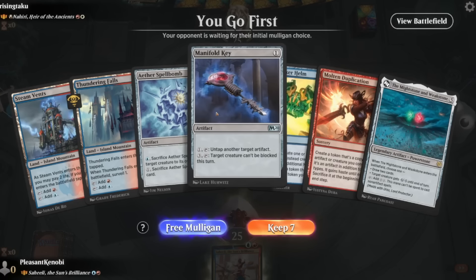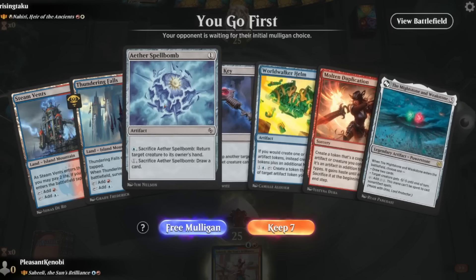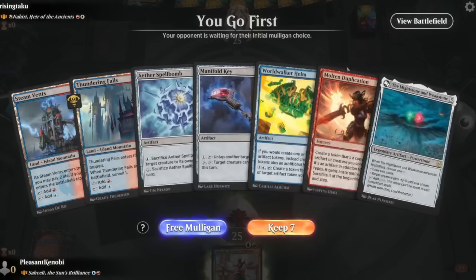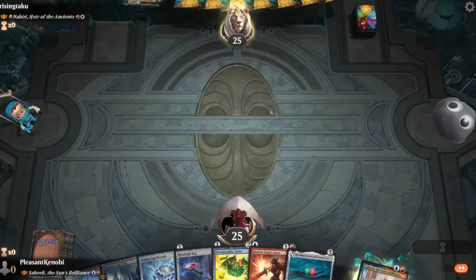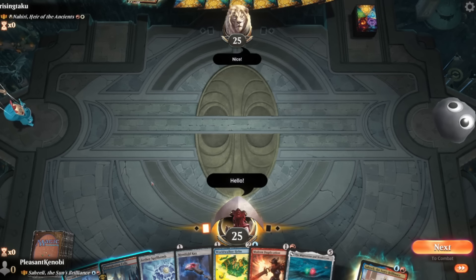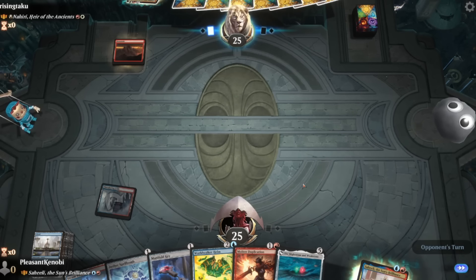Another one. We got lands, spells, a Manafold Key with nothing to do with it, and no two-mana play. We're into Nahiri which has been alchemized — she makes 1/1 warriors, you may attach equipment to them, her minus three deals damage equal to twice the number of warriors or equipment you control. Sounds aggressive, but this hand does not look aggressive enough. We can play our commander and copy spellbombs though — that seems fine. We're up first, let's go for a surveil. Island to the top. Never didn't have it, as they say.